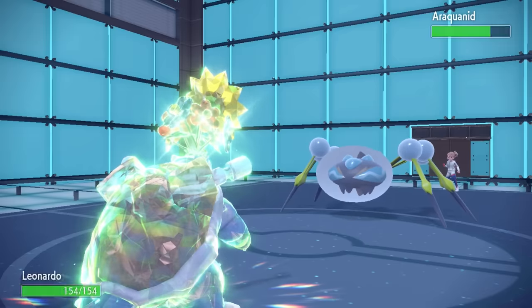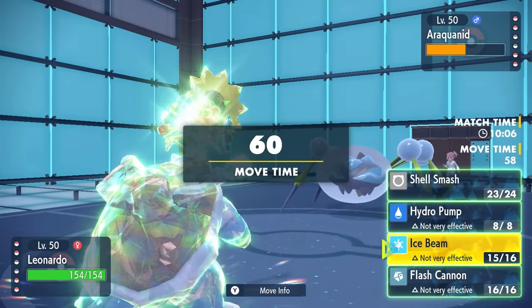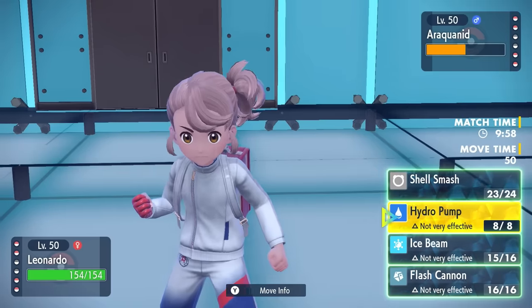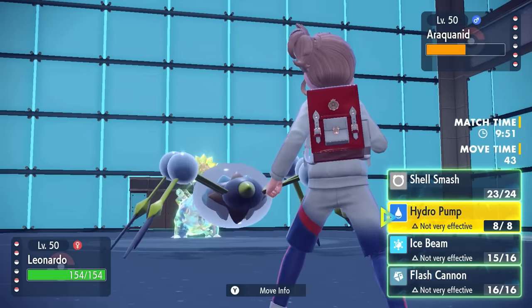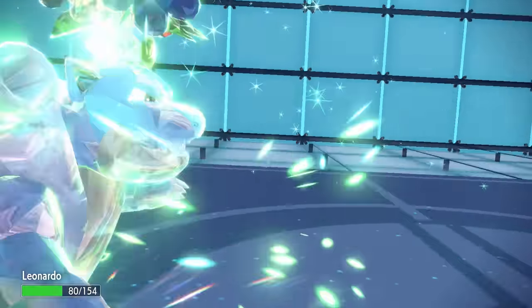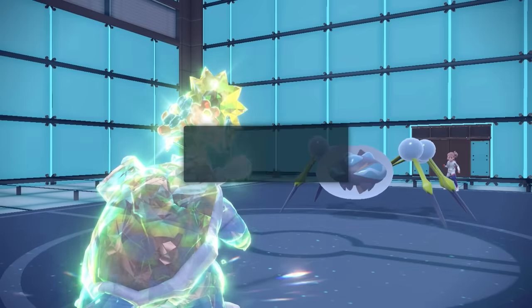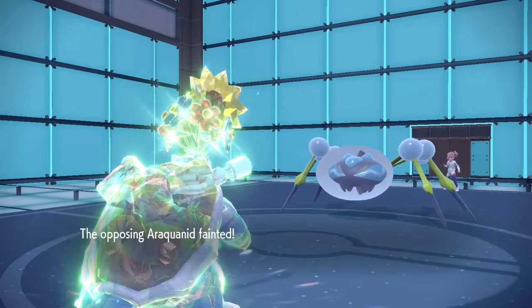The bad news about going Tera Grass is I'm now open to super effective bug damage from the Araquanid. It comes in, takes Stealth Rock and Spikes damage, and this is why it was super important that I got those hazards up — I can now click Hydro Pump and potentially knock this thing out. Araquanid has the opportunity to be running Water Absorb, but looking at their team I figure they're actually running Water Bubble instead. Hydro Pump goes off, doesn't quite knock it out, and that opens me up for a Leech Life doing around half and healing them — but they're still in range for another Hydro Pump. As long as Blastoise brought his glasses, we land another Hydro Pump, which we do. Homeboy shoots them out of his cannons and we connect — that takes care of it.